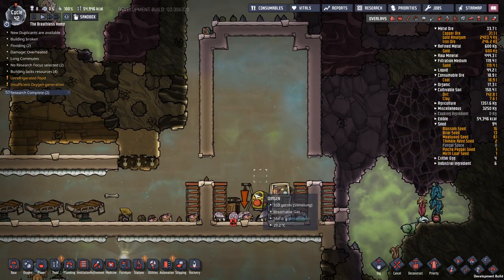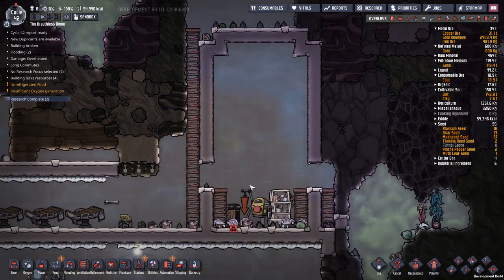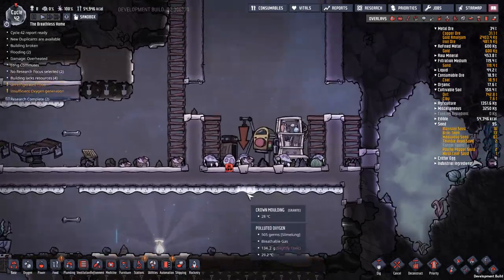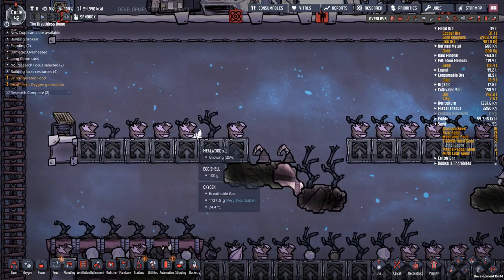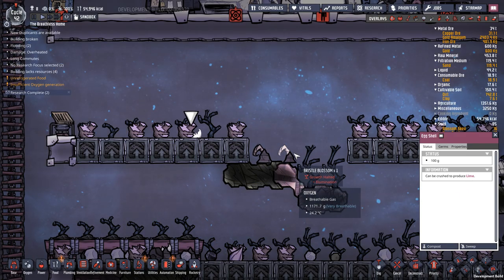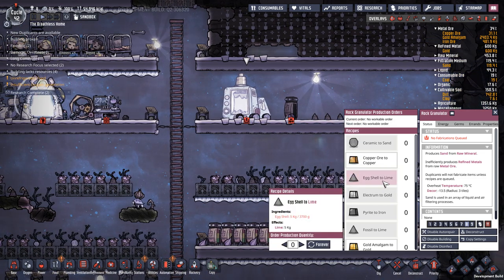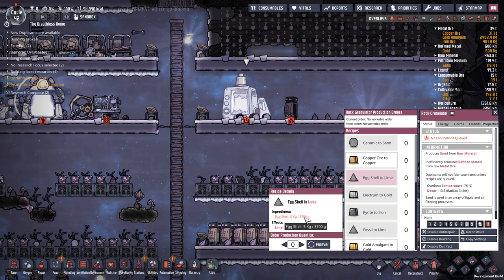First off, I want to try and incubate the eggs we've got, because our hatchers are going to do a couple of things for us. One, they're going to provide us coal. Two, they're going to provide us lime from any eggs that have hatched. We've got eggshell right here which can be crushed to give us lime. Lime is one of those items you'll need eventually to create steel, and as you can see, 42 cycles in, we've only got 3.7 kilos from natural hatching.